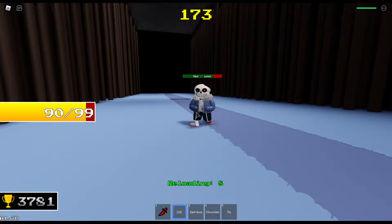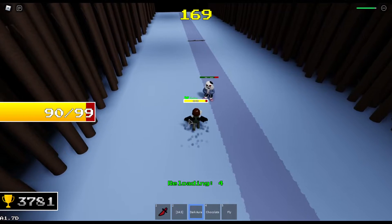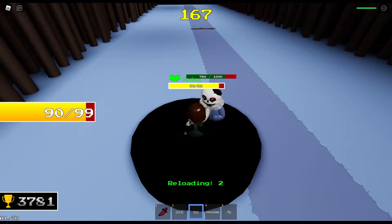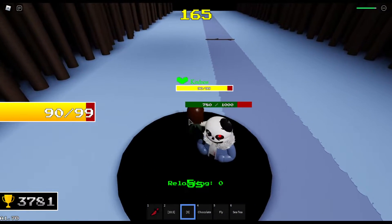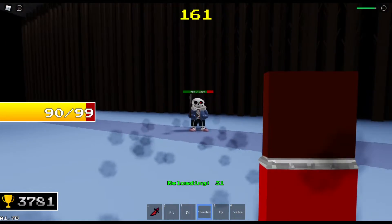Next up, I have a blind. Every 18 seconds, I can blind Sans for about 2 seconds. Then my Dark Aura, with a 12 second cooldown — while my enemy is in it, they get slowed down. Unfortunately, it also slows the user, so not the best.